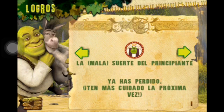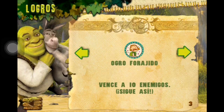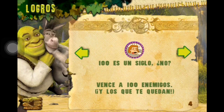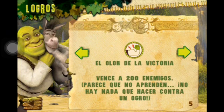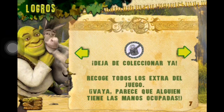The achievements. 'The bad luck of the beginner' — you have to die for the first time. 'Jump and fall and fall again' — fall from a high place ten times. 'Thief over' — defeat ten enemies. 'One hundred is not a cycle' — defeat one hundred enemies. 'The smell of victory' — defeat two hundred enemies. 'A scary war' — scare ten enemies. 'Stop collectioning' — get every extra in the game.